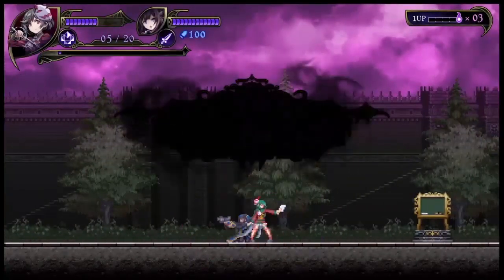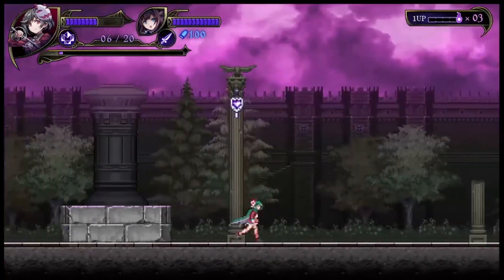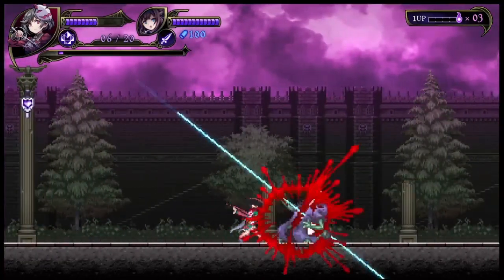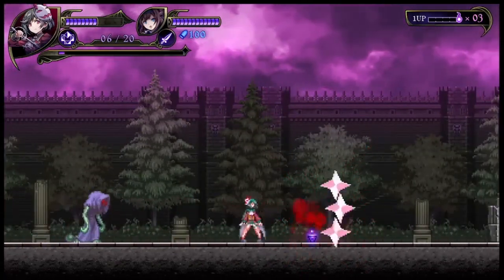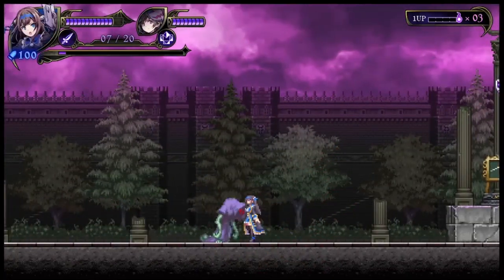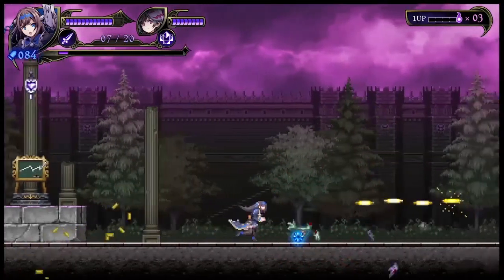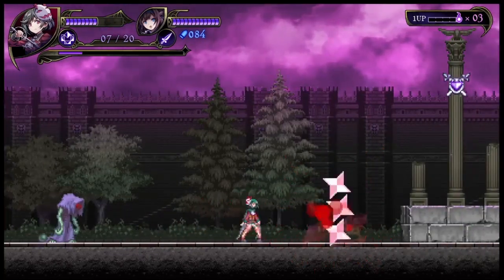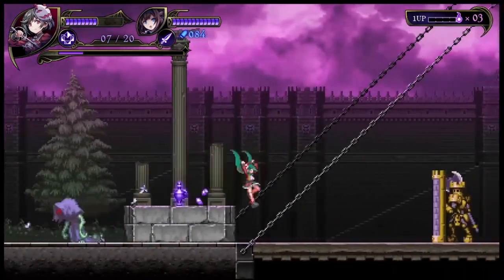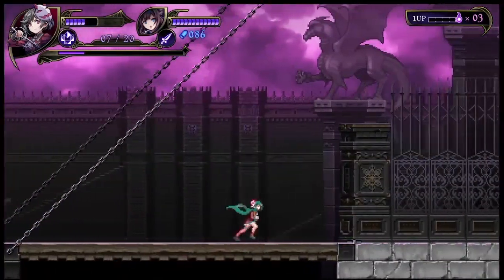Developer Inti Creates is no stranger to retro-inspired 2D outings with sharp pixel art, busy screens full of chaos, and lots of running and gunning. From Azure Striker Gunvolt and Blaster Master Zero to Bloodstained Curse of the Moon and many others, Inti Creates is responsible for numerous games which act as love letters to 2D platformers like Mega Man — including the Mega Man franchise itself, which Inti Creates has worked on.